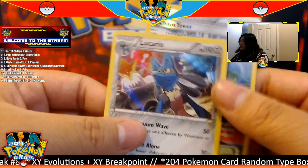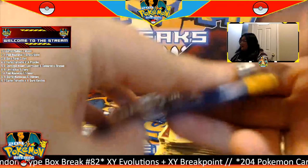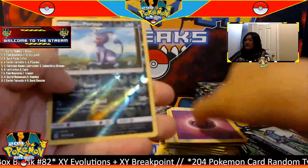For our last XY Fates Collide pack — one, two, three. A trainer to start, and for this pack we have a hollow Chaos Tower trainer going to the trainer type, and for the rare we have a Lucario hollow going to the steel type. Beautiful hollow card — a Lucario hollow!